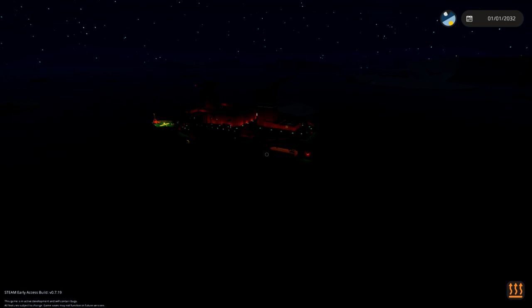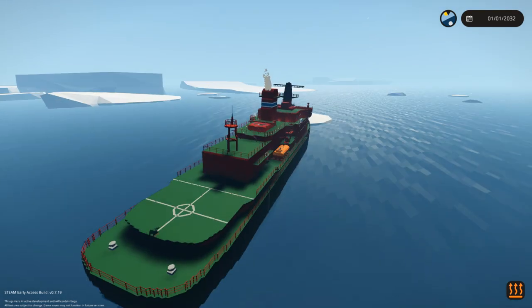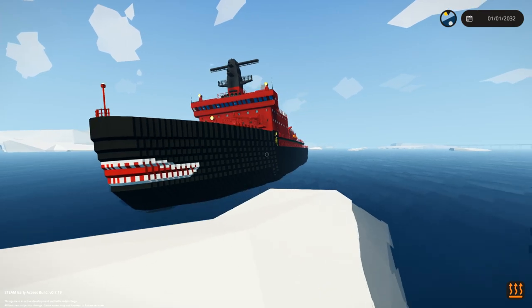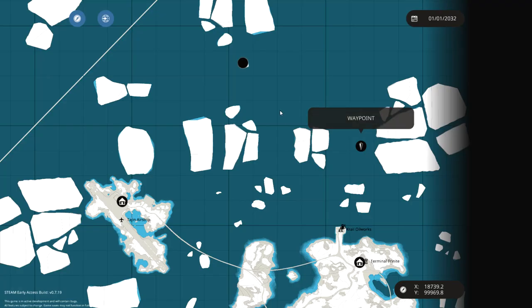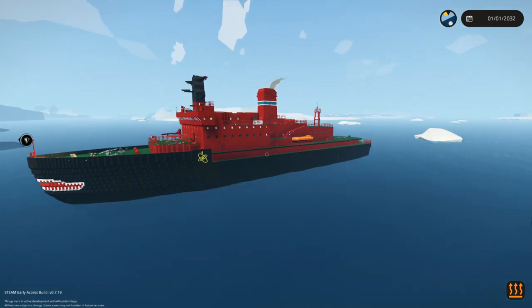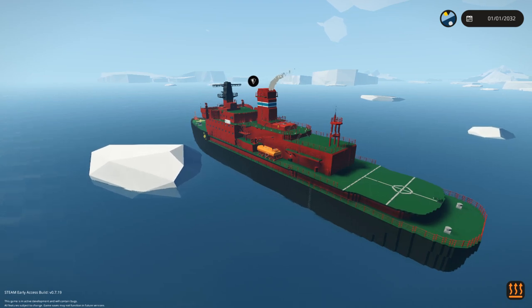Time to see what it does to icebergs — just pushes them out of the way. Take that iceberg! So we're aiming for the right destination and we're going to continue straight through here and hug the coast going south. We're trying to get this thing out of the Arctic. Unfortunately it's an icebreaker that has reached its end of life. We smacked into another iceberg but everything's fine — don't worry, everything is okay.